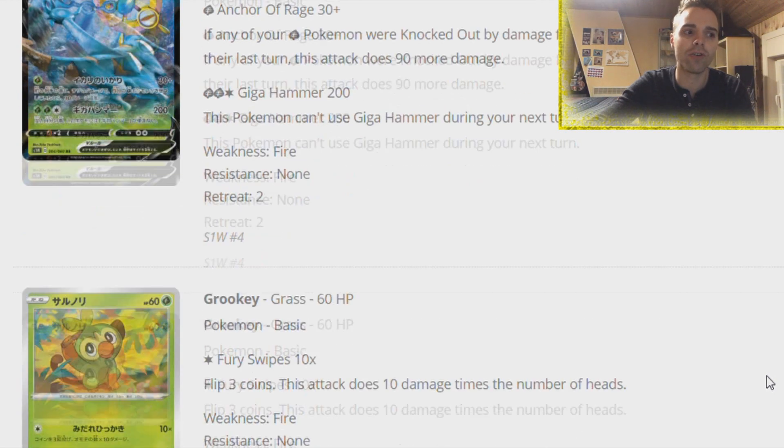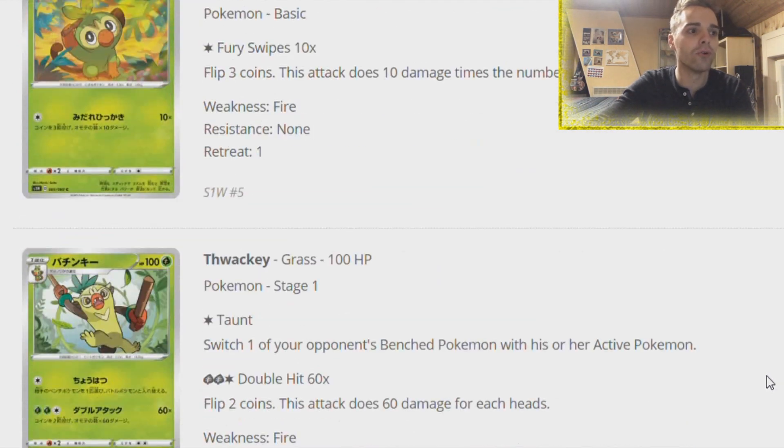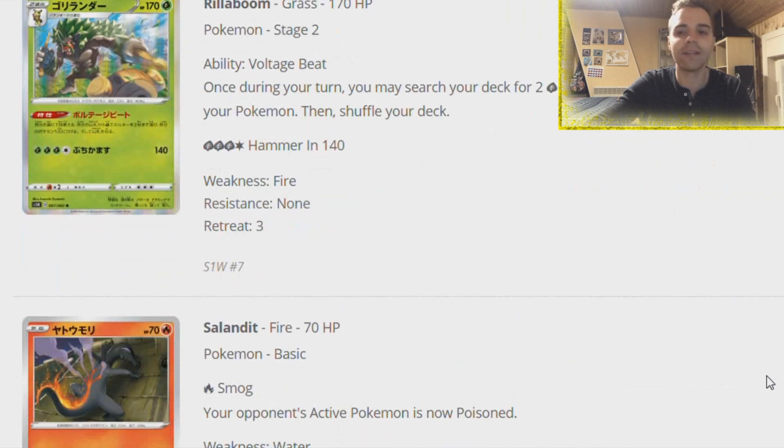There's a great Lapras in here which is weak to Grass. Next up we have the Grookey line, which is actually not bad. Rillaboom has the exact same ability sort of like Vikavolt - once during your turn you may search your deck for two Grass energies and attach them to one of your Pokemon. It's basically like Vikavolt but just for two Grass energies. Think about Tapu Bulu back in the day - Energy Acceleration for Grass is definitely nice, but having a weakness to Fire is not.